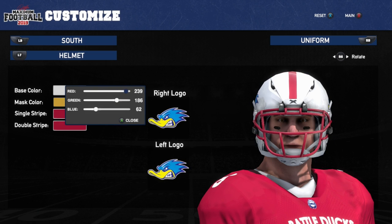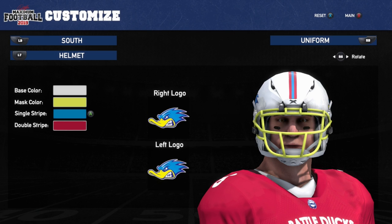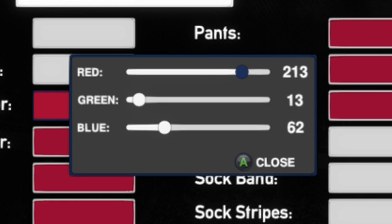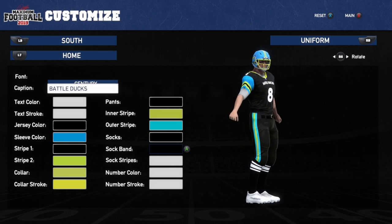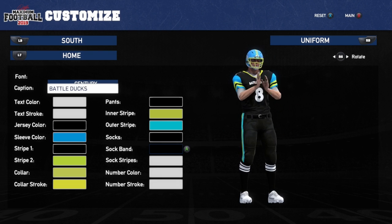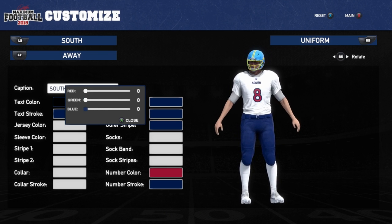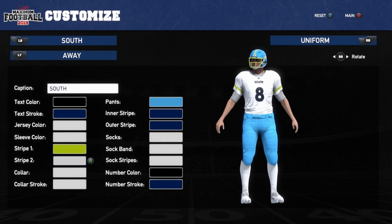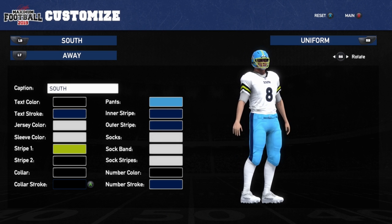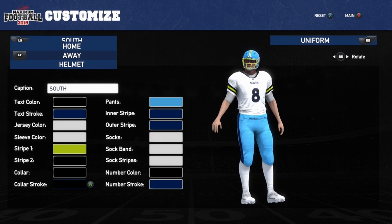The Battle Ducks are looking great, but I don't like the color. I can't just pick from a color wheel — I have to mix paint together, so I feel like a painter right now. It's incredibly confusing. It might be the ugliest uniform I've ever seen, but it is cool that you can customize all this; it's just more difficult than it needs to be. Here are our away uniforms — quite beautiful — and here is our home uniform. Very fashionable, I must say.